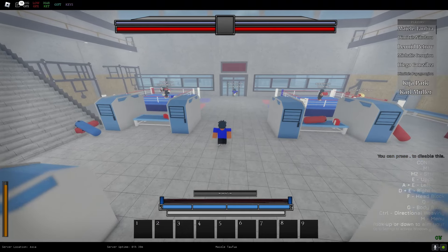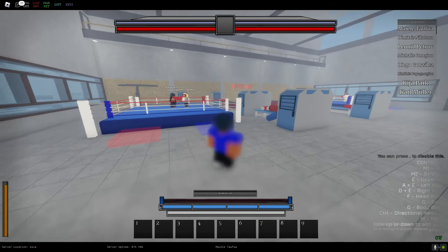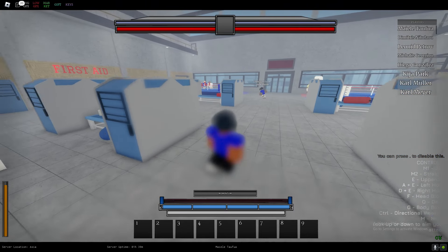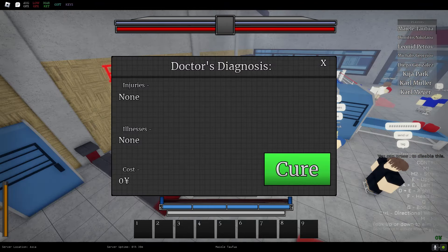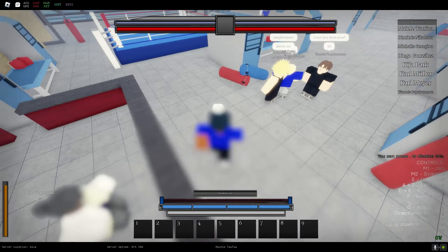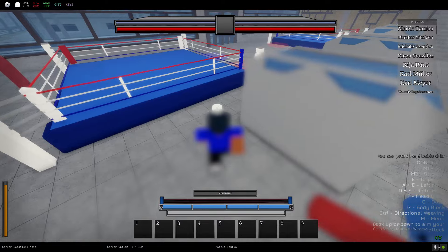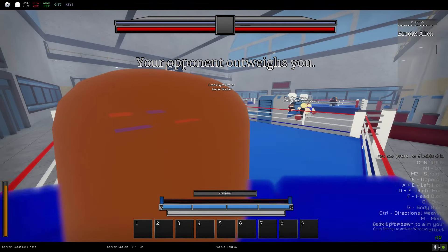Make sure you understand the controls. The gym is where you can fight people, and you can also earn money there. There are training locations on the map which I'll show you in a moment. The doctor is where you can heal your injuries — it will cost you money though.